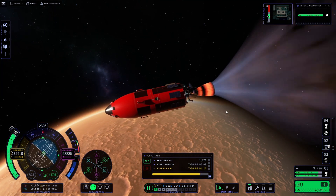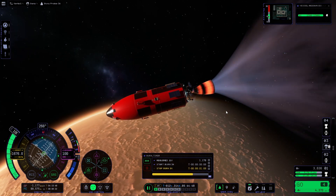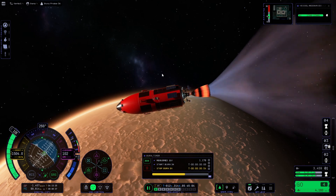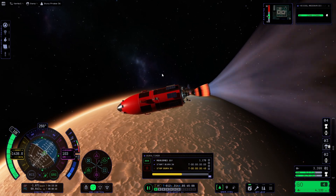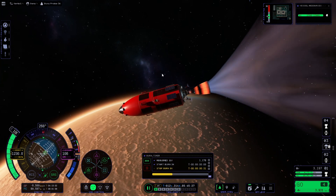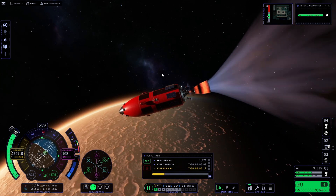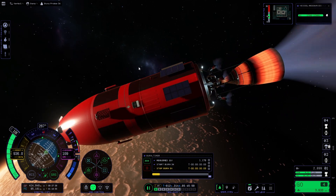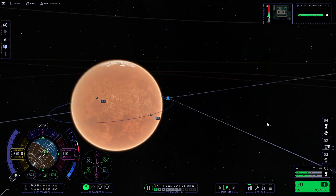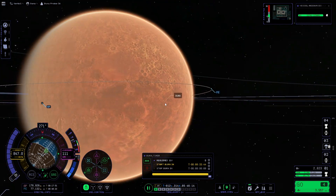We started our burn when it told us to, and once again the manoeuvre was miles off. It really just didn't know how much thrust we had - we burned way too late for this engine. And you can see what I mean by the SAS - you can really see it when the footage is sped up. It's just wobbling around all the time. Why is it wobbling around so much?